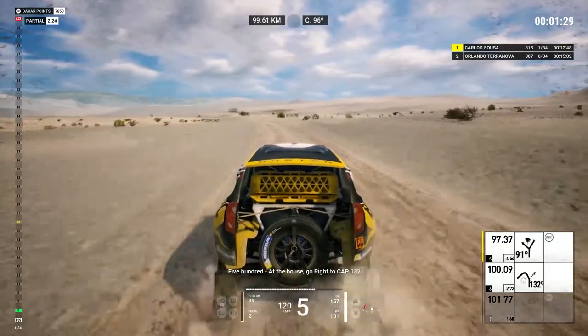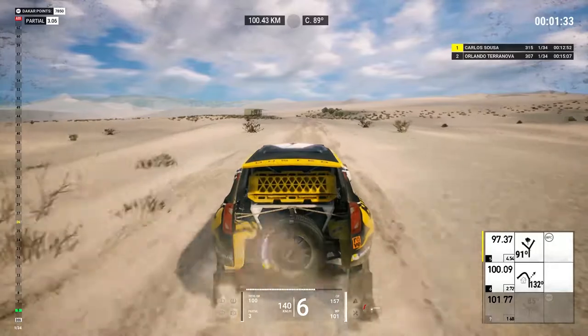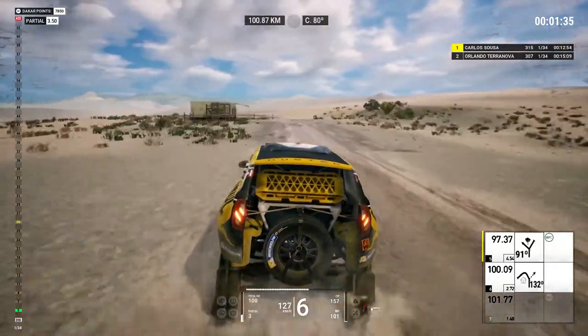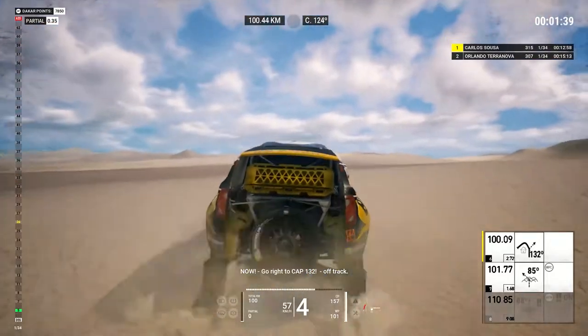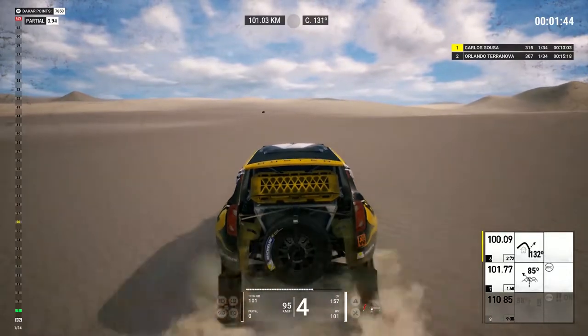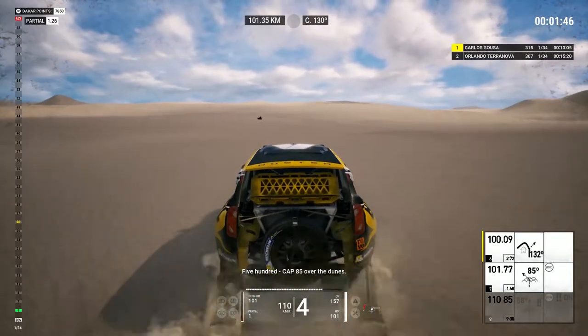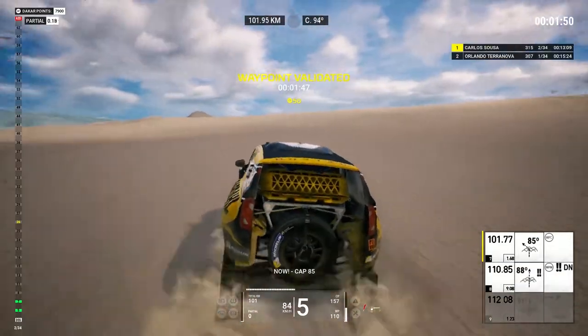500, at the house, right to cap 132. Now go right to cap 132, off track. 500, cap 85, over the dunes. Now cap 85.